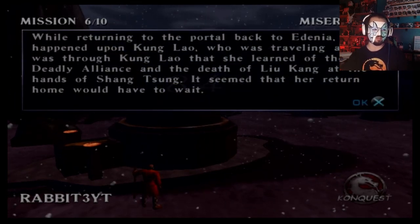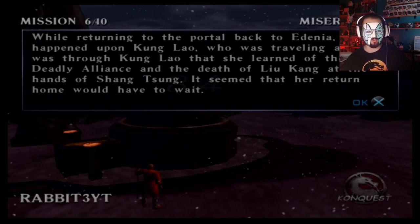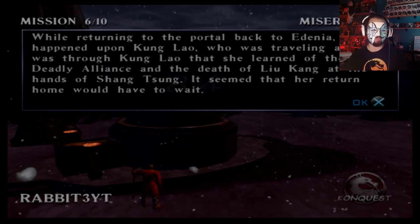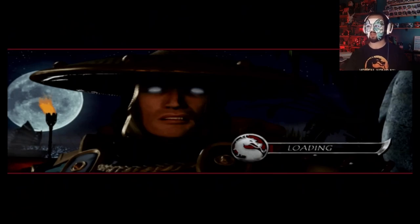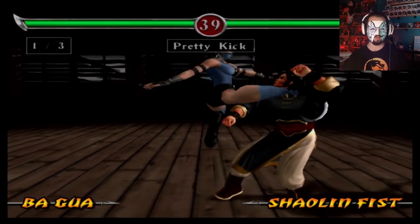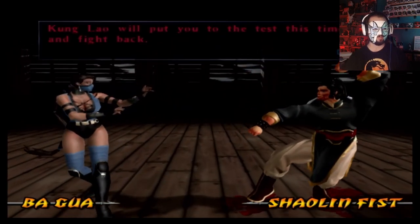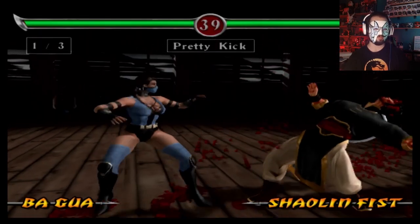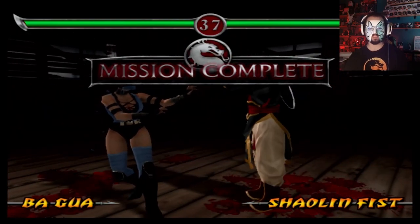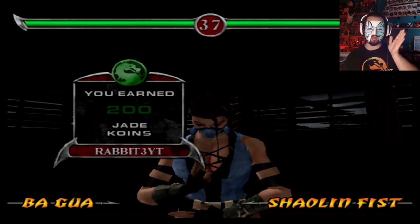While returning to the portal back to Edenia, Katana happened upon Kung Lao, who was traveling alone. It was through Kung Lao that she learned of the deadly alliance and the death of Liu Kang at the hands of Shang Tsung. It seemed that her return home would have to wait. Now she's going after Shang Tsung and Quan Chi — and everything's gonna be hunky-dory! Practice Katana's pretty kick with Kung Lao to prepare for the battle to come. I don't need jade — I need gold and sapphire. Those are the two I need.